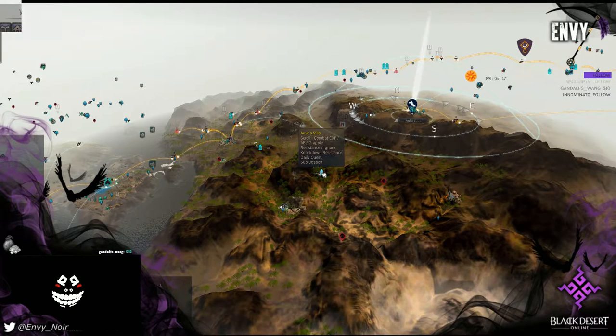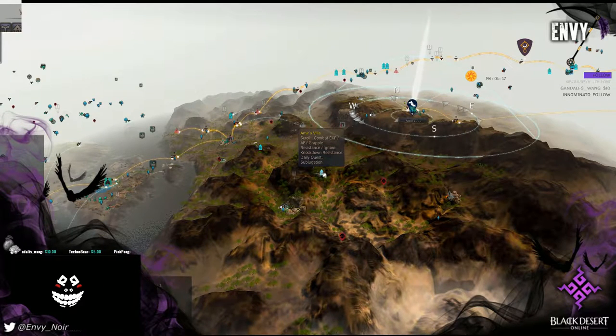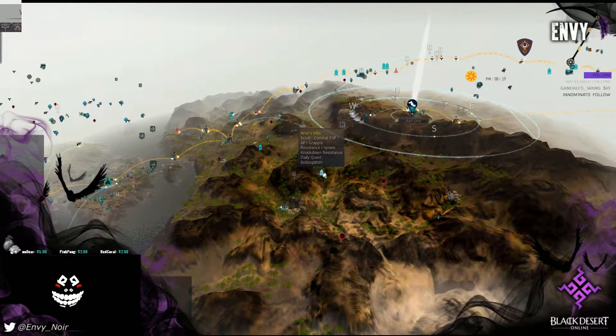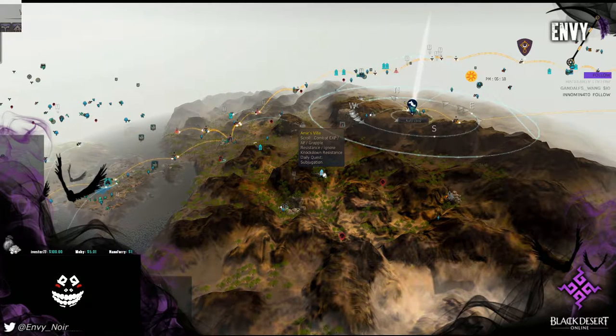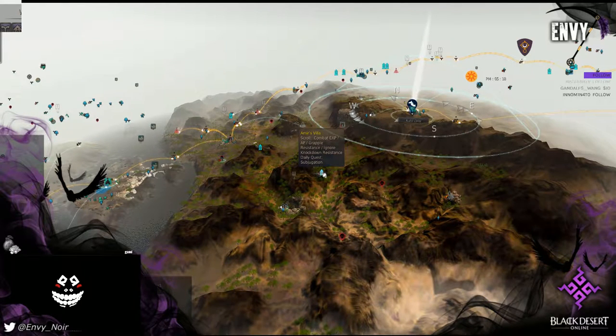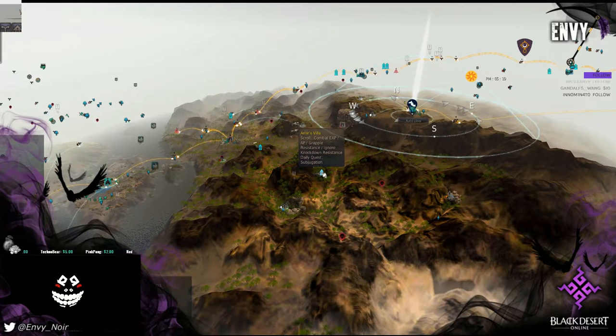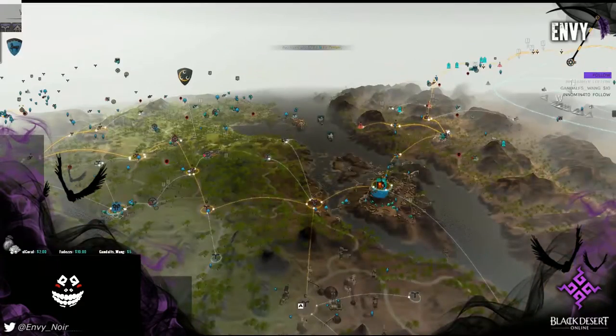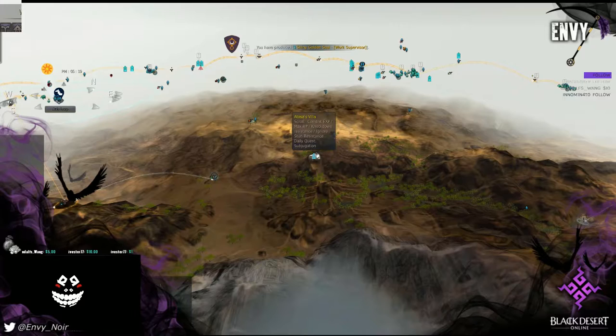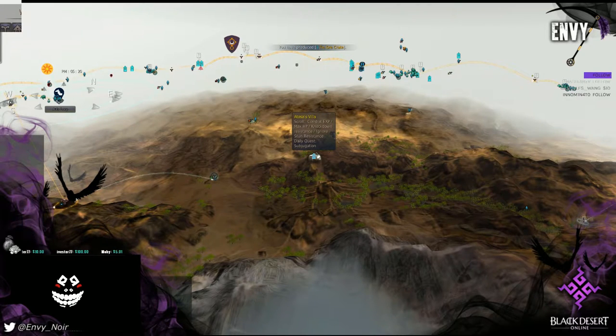Then there's a cost to the buffs you want to buy: combat XP, AP, grapple resistance 10, and ignore knockdown resistance 5%. For node wars you want to grab the AP, grapple, and ignore — you don't need combat XP. If you're going to grind Fogans, Nagas, or Crescents, grab the combat XP and AP buffs to help you out.